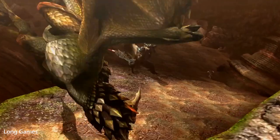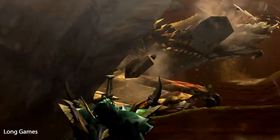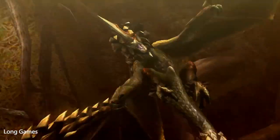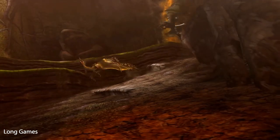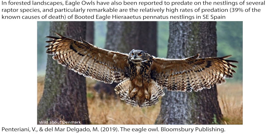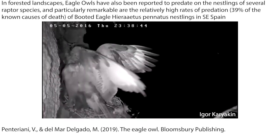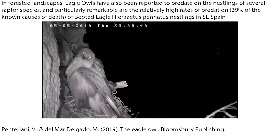Whilst Rathalos is just generally belligerent, it also makes sense for him to be so aggressive towards Seregios on sight — where their ranges overlap, Rathalos would drive Seregios out of the area when they may threaten his chicks. Eagle Owls in our own world are notorious killers of other birds of prey, and many of these attacks target young animals still in or around the nest. Raptors probably make up more of Eagle Owl diet than any other bird of prey, averaging between 3 and 5%, but almost 10% in some places.